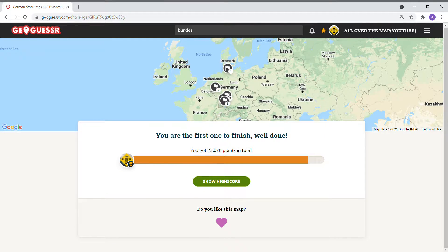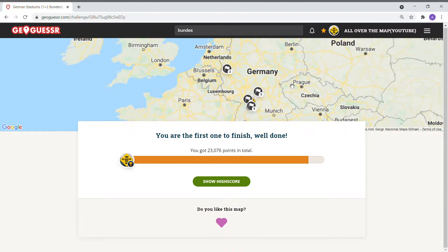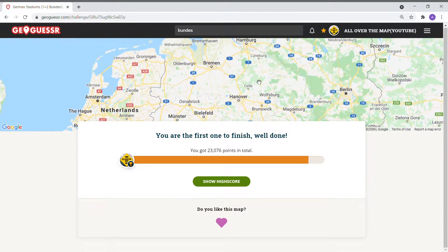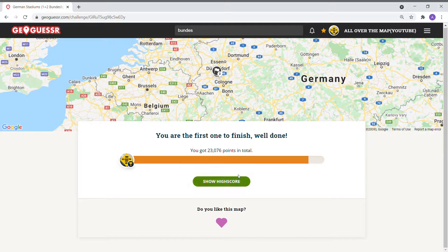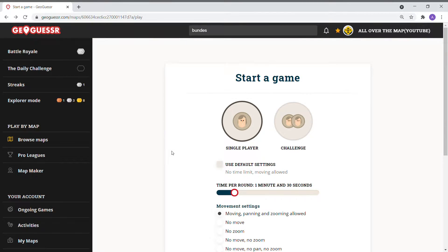Alright, so the first round we got 2,376. Let's see if we can do a little better. Hopefully you guys can beat me on that — I'm sure only people from Germany will probably beat me. We had a couple of tough ones in my opinion, but a couple where it was easy to spot the city. That's good for me. Let's go back and play this one again.